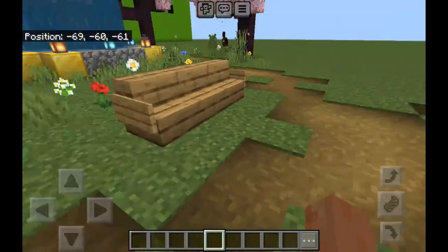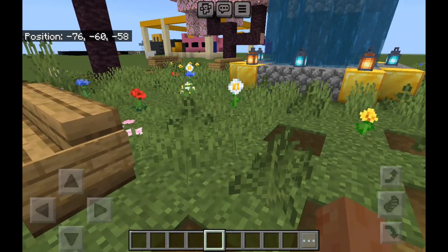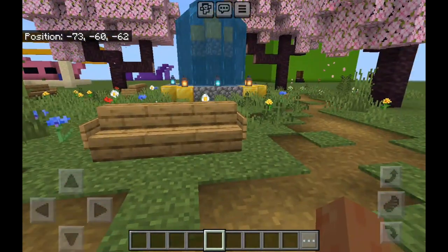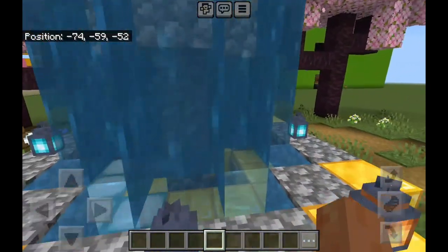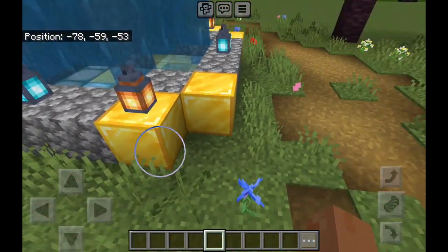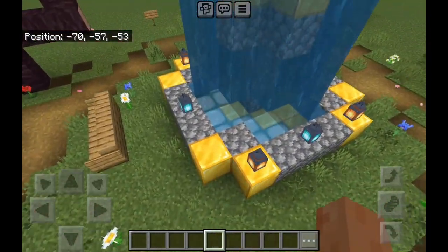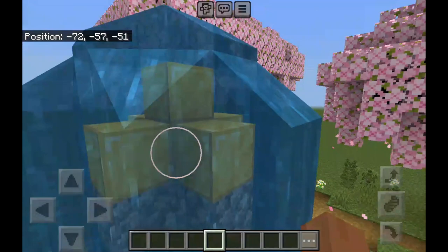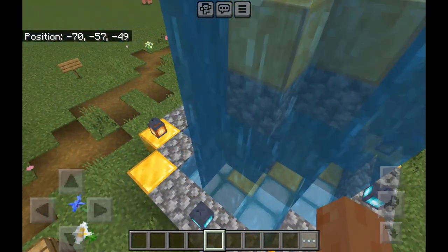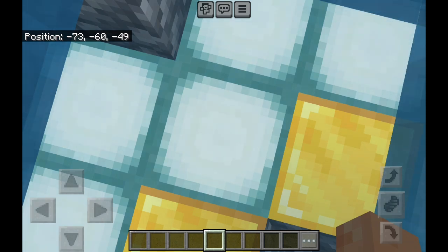You can make benches with some item frames, some chairs, and no stairs. On the fountain there are some soul lanterns and normal lanterns with some gold cobblestone. You have to make it into a circle to make it look like a fountain, and then in the middle you make a bit of gold and some cobblestone. There are also some sea lanterns.